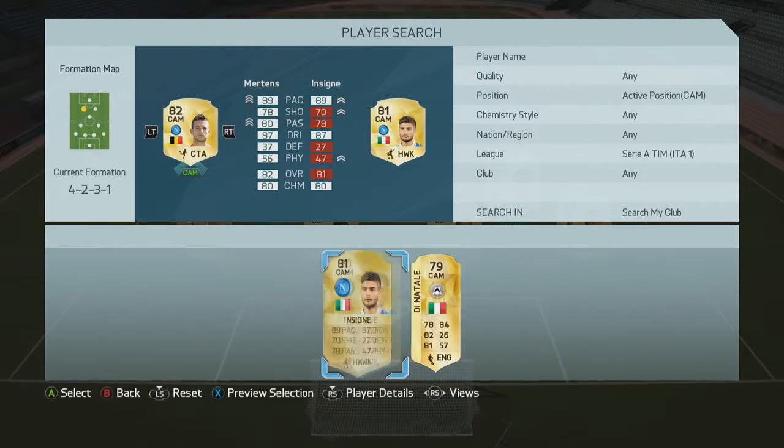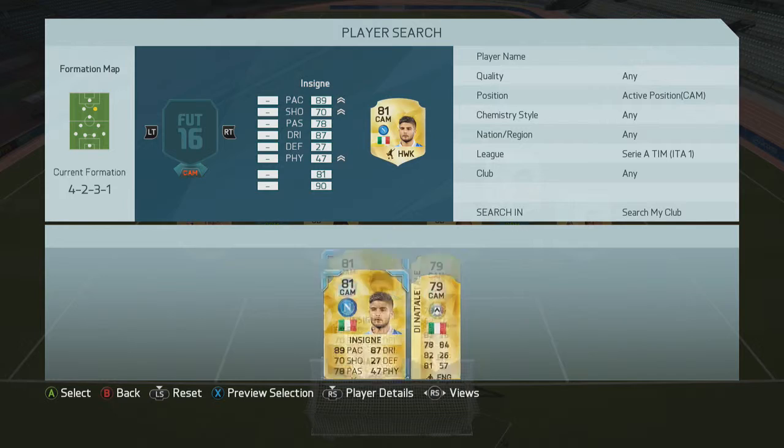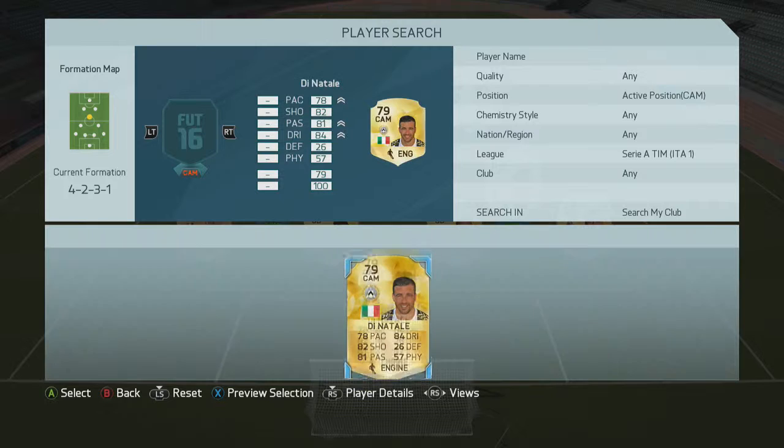In the left CAM position we're going to have Mertens. He's a really good CAM - he's got good pace, good dribbling, good shooting, good passing. He's 4-star, 4-star, so he's pretty much all you need in the CAM. On the right side we're going to have Insigne. He's really similar to Mertens, apart from he's got 3-star skills. I'm pretty sure he's going to get 4-star skill moves soon when they're updated, but I'm not sure.